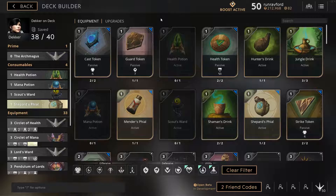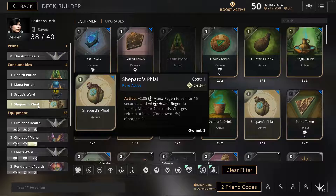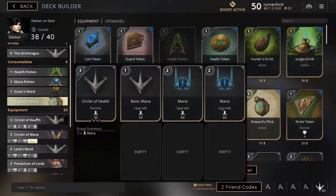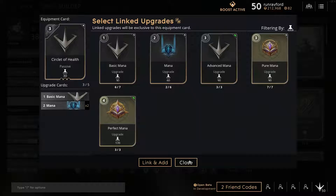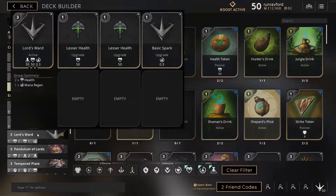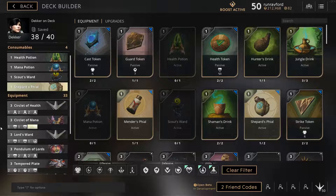Moving on, let's take a look at the deck I've built for Decker. This is my Decker on Deck build — it gives you quite a bit of survivability and utility for the whole team. To start off the game, you've got three options: Health Potion, Mana Potion, and either the Scout's Warder or Shepherd's Vial. The Shepherd's Vial gives you mana regen but also heals nearby allies — you get mana, they get health. Or you can pick up the Circlative Health for your carry, which helps any nearby teammate by giving them health regen — fantastic for keeping them topped off.